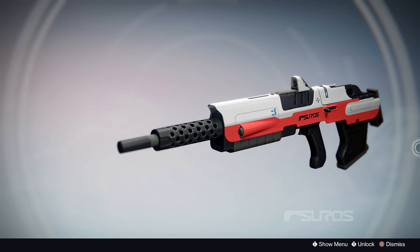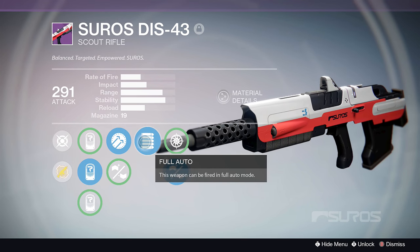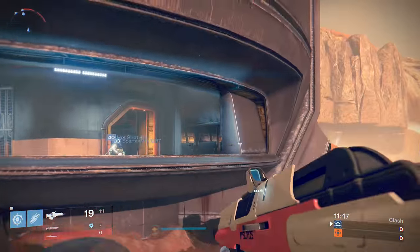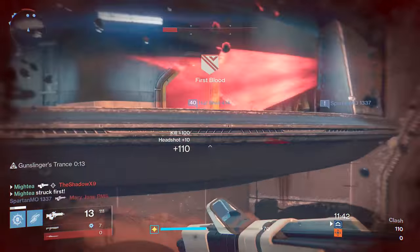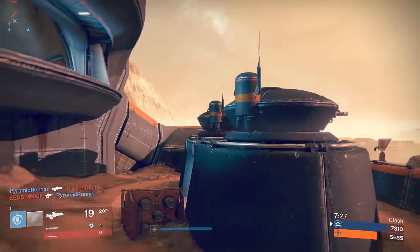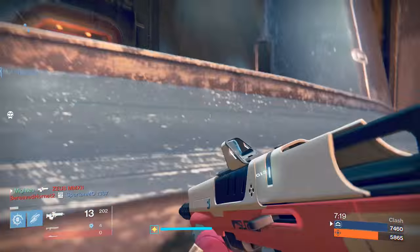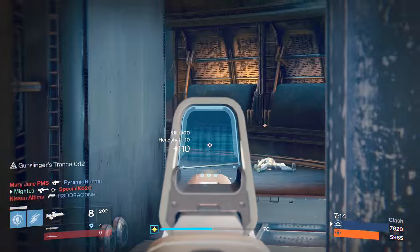Number 3: the Suros DIS-43. This weapon also belongs to the medium impact, medium fire rate archetype. It can be obtained from the gunsmith, and while it doesn't boast any unique base stats of its own, it's one of the few in its class that can be fired full auto. It reminds me a lot of the Vision of Confluence from a year ago. Besides the full auto perk, Handlaid Stock, Perfect Balance, and Fitted Stock can also be found on this weapon. These will noticeably increase the stability of the weapon, making it more consistent at medium ranges.